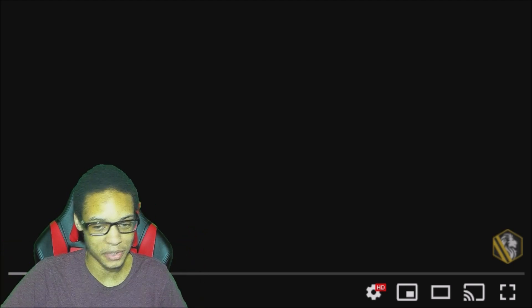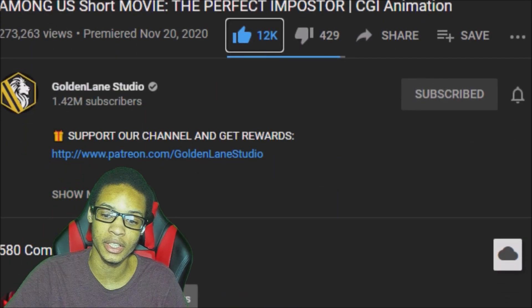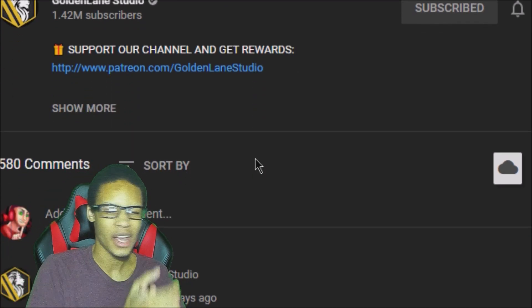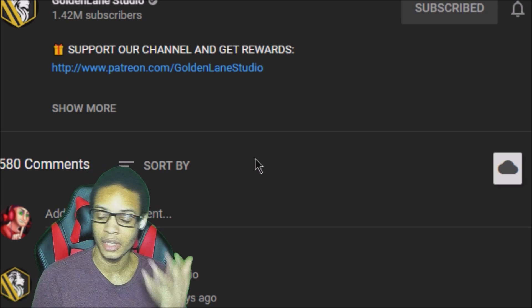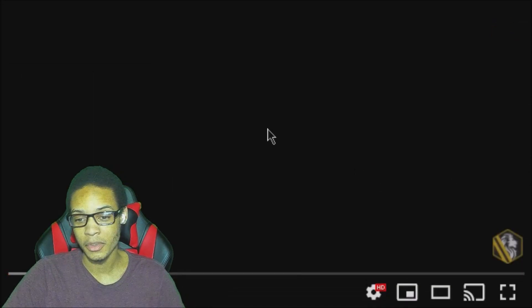Alright, I fixed it — leave me alone! Hey, you awesome kissers and assist reaction guys, today I reacted to Among Us short movie: The Perfect Impostor, CGI animation. Make sure you guys hit that like button. It's by Golden Lane Studio, so make sure you guys subscribe to them and turn on notifications, because these guys make impressive movies with apps like SFM and other stuff. Make sure you guys comment down below so I know you guys are enjoying the content.